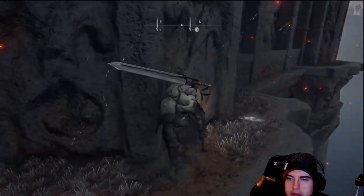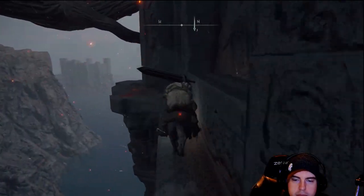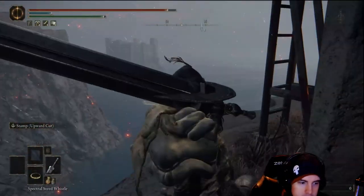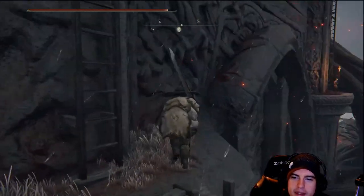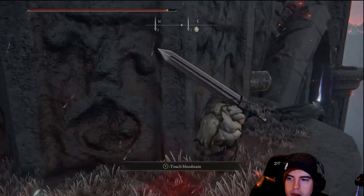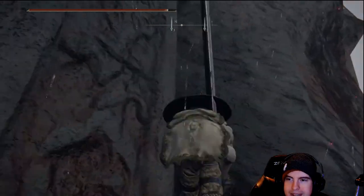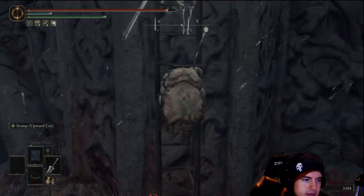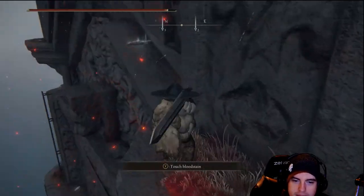With this Divine Tower, we're not going to be able to go in like we would with any of the other ones — there's not going to be any main entrance at the bottom. There are a couple of items down there, but we'll get to that after we've entered inside and gotten everything we need, especially the Lost Graces. We'll essentially need to be riding the ledge. Over on our right, we're going to have one item to grab — a stone sword key. We need to keep heading on — this is how we get inside the Divine Tower and gain access to that secret boss at the bottom.